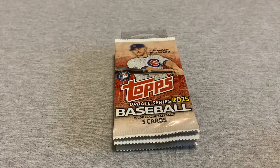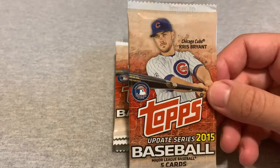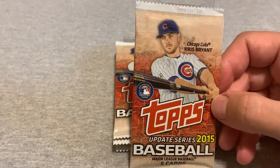Hey again. So the past two days I had opened a series of 2015 Topps Update. What I've found is that in these 99-cent packs with five cards, there don't seem to be any cards beyond the base set — no parallels, no autos, no inserts of any kind whatsoever.